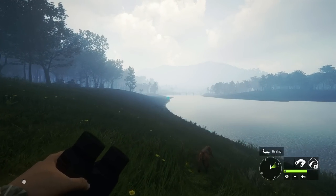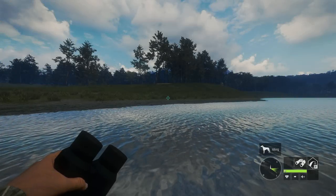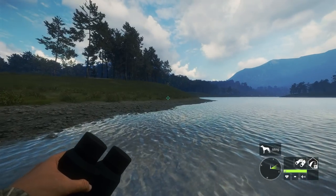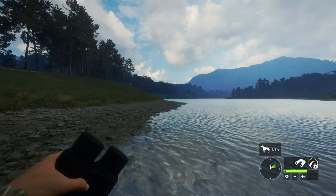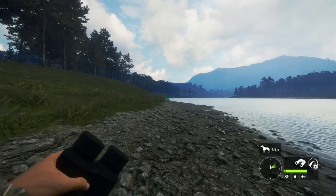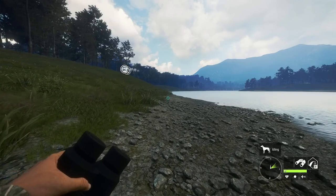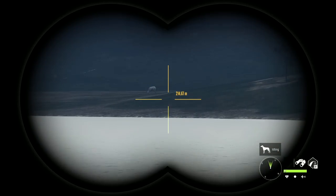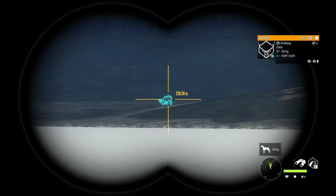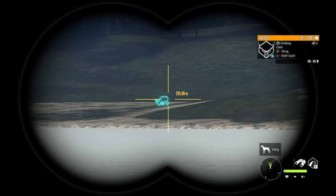We ended up finding ourselves an albino sika deer, and this time it was a stag. As of the time I'm recording this video, it's the exact same day I killed that melanistic level 6 red deer you've probably seen in a recent video. I jumped into Call of the Wild literally just to open up the trophy lodge, turned around, and spotted this. I don't know how long it's been on my map or when I even last shot a sika deer here, but sure enough we have an albino sika deer — one of the rarest albinos in the game — and it is a stag.